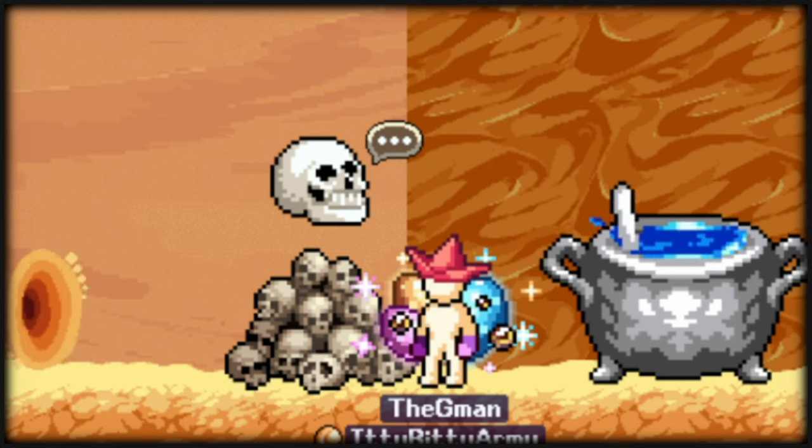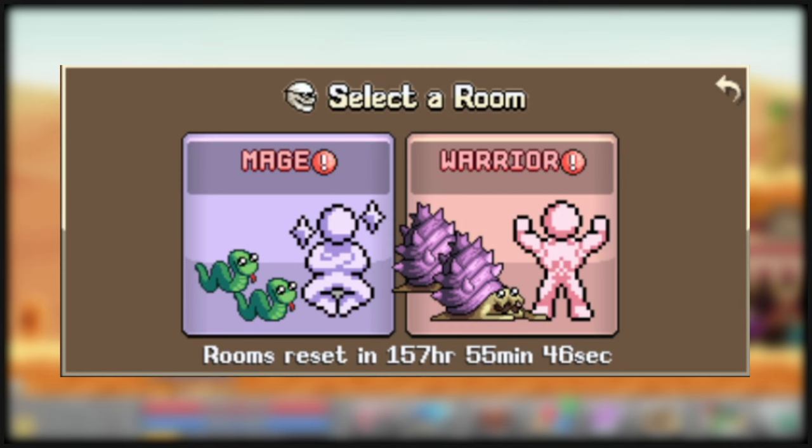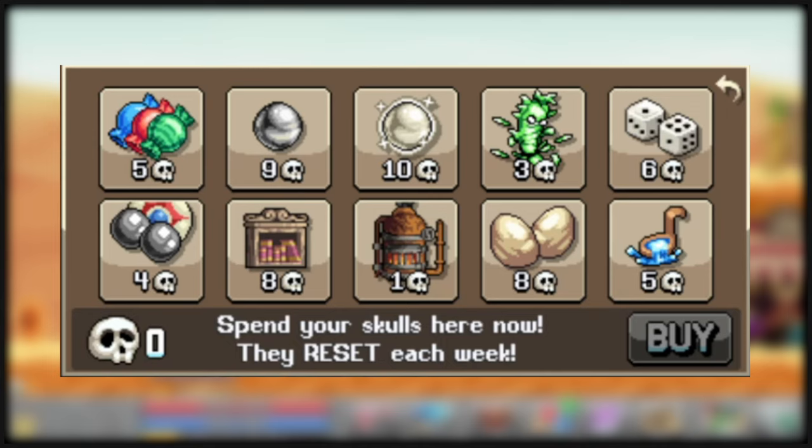Alright, see this guy? He's sorta new and his name is Kilroy. Each week you get a challenge to slap monsters to death and earn skulls. These skulls are spent in his little shop and are a major boost to a ton of stuff later. But for now, Arcade Balls, Time Candy, and Dungeon Dice are good to spend your skulls on until World 3.